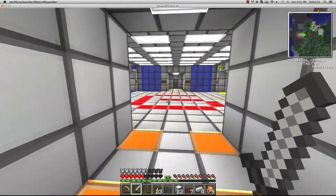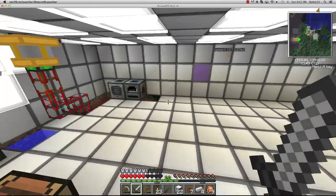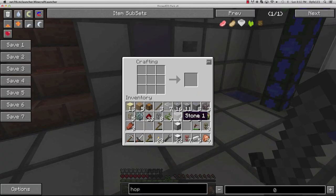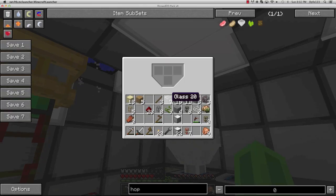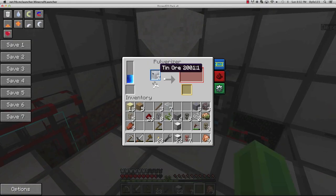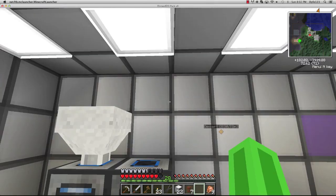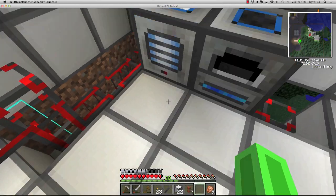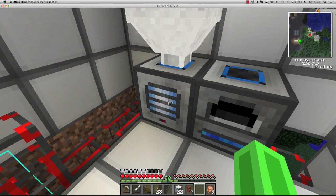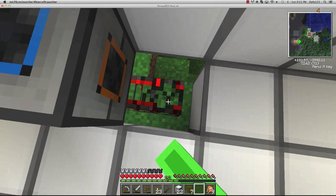Now we have the necessary iron to make our hopper. A hopper is crafted with a chest and a stone gear. We place it right here - now we can throw all our ores in here and one by one they will slowly fall into the pulverizer. Then they get pulverized and then smelted up. I'm going to add a chest here as output.